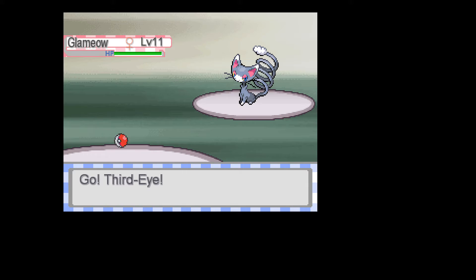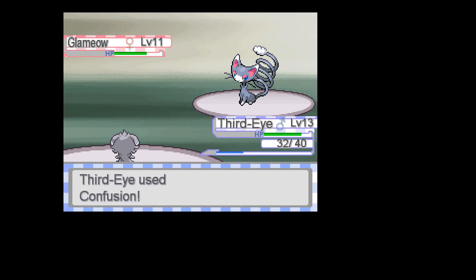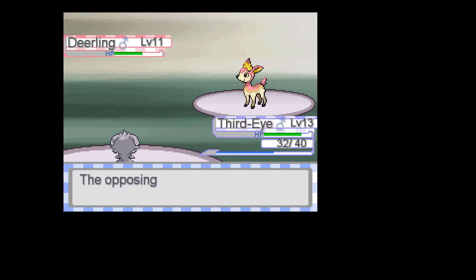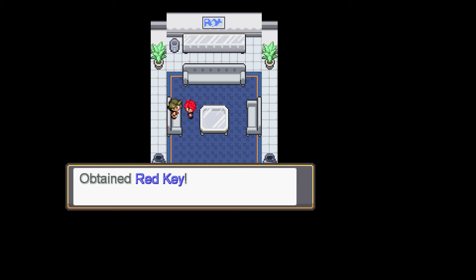A trainer says: if you want to battle my husband you'll have to get through me first. We should be okay though. Let's hit you with Confusion. That's not going to do anything — even if it crits it's not going to do anything. What would Camouflage have done? Changed your type? We obtained the Red Key.